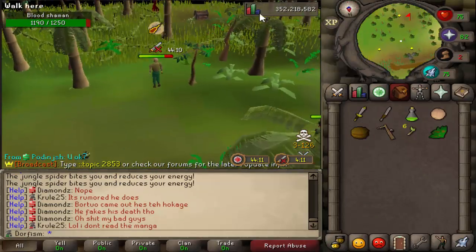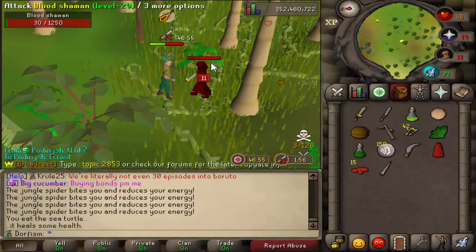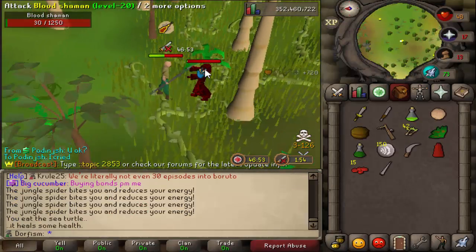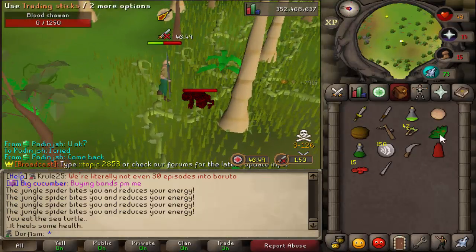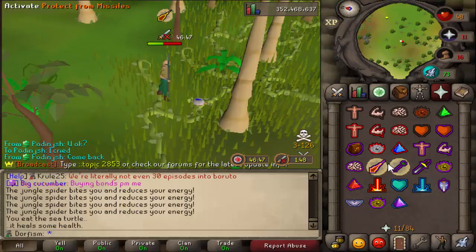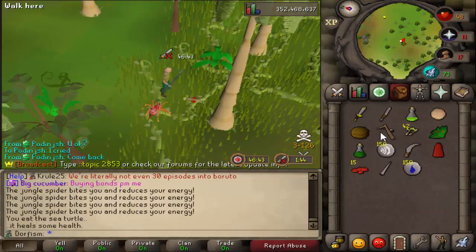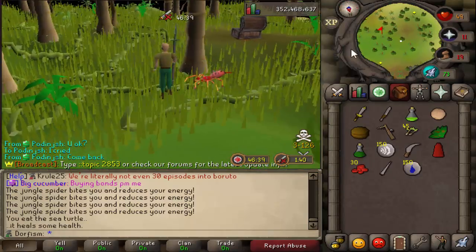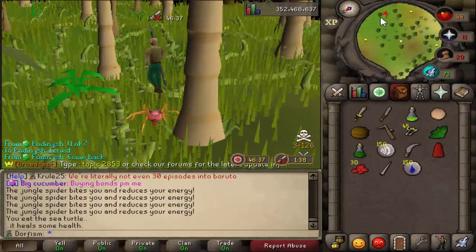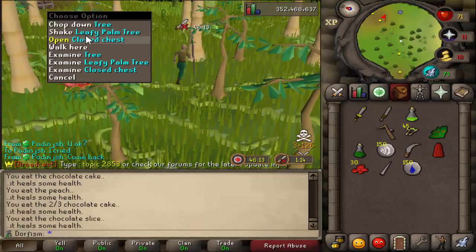Let's go kill that blood shaman - wait, it's got 1200 hit points. No way, we're hitting the chest first. This machete is putting in work! We got some decent loot. Running low on prayer - I believe there's a prayer altar somewhere. Got three blood money and 15 blood money too, not too bad. Let's try to make it to a merchant and check what we can buy.